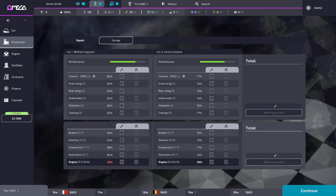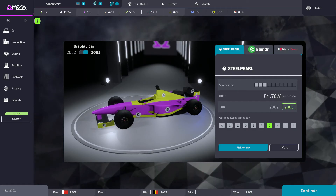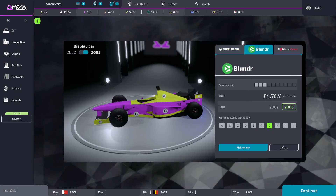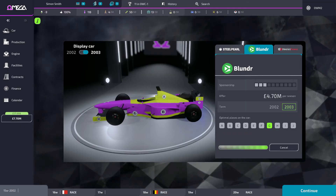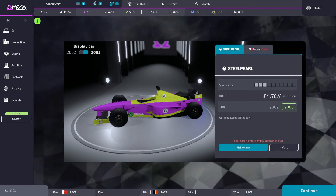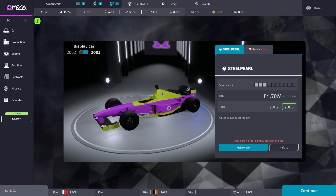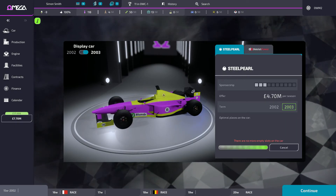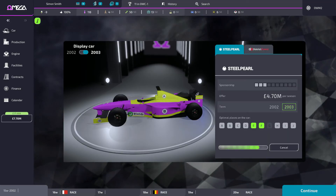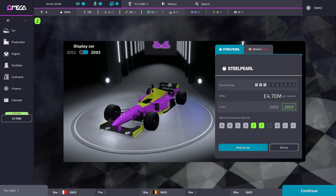This was the last thing I wanted to show — sponsor placement. We've got a three-tier sponsor. The optimal place on the car to put it would be position G. Let's put 'Blunder' on there because that is a good description of my management style. You can see it filled out the slot to sign the contract. The other cool thing is that you can have a light and dark version of the sponsor logo — it's entirely up to you how you go about it.